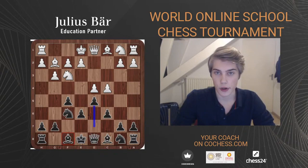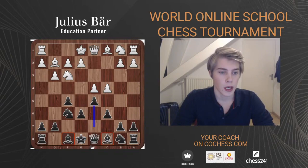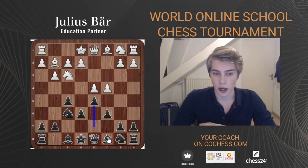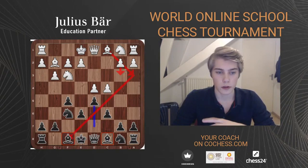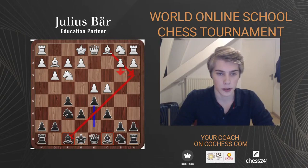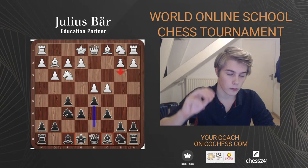One thing should be clear the moment you see this pawn structure: the dark-squared bishop is your good bishop and the light-squared bishop is your bad bishop. The pawns are on the light squares, so the light-squared bishop is not very active, while the dark-squared bishop already has a lot of choices. White will very often try to get rid of the dark-squared bishop — a typical plan is to go b3 followed by Ba3 to try and exchange it off, leaving Black with the bad light-squared bishop.